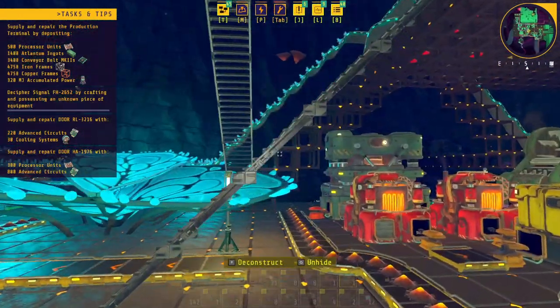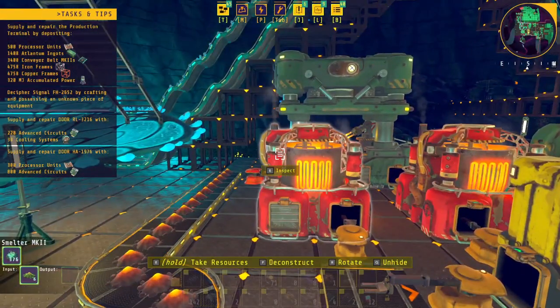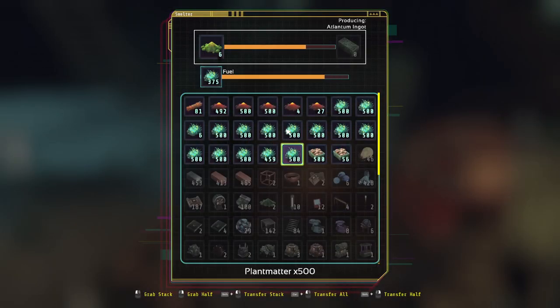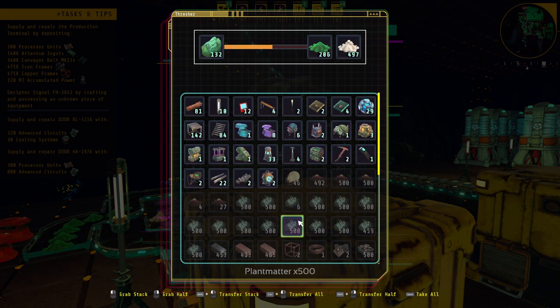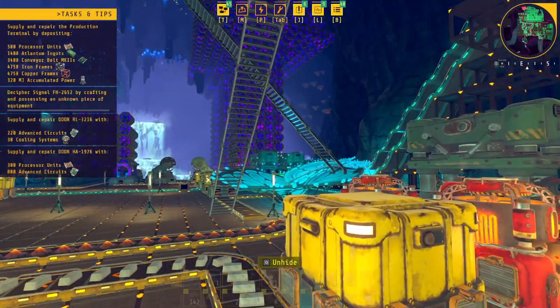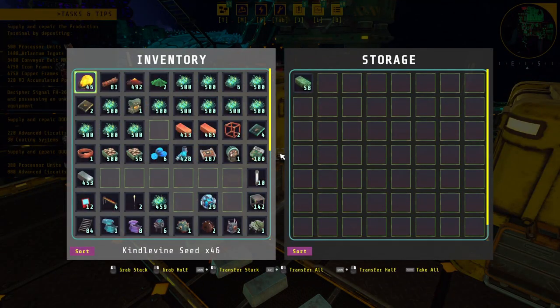I've decided to replace these two smelters with the Mark IIs that I found. It's gonna be a long process. I also think I'm gonna need more Atlantum as well, because it seems to be three to one on the ingot and when I grind it I'm only getting one. I have a feeling I'm gonna need three times more ore, which means I might have to go back to the other area. This is going to be running very slowly in the background.